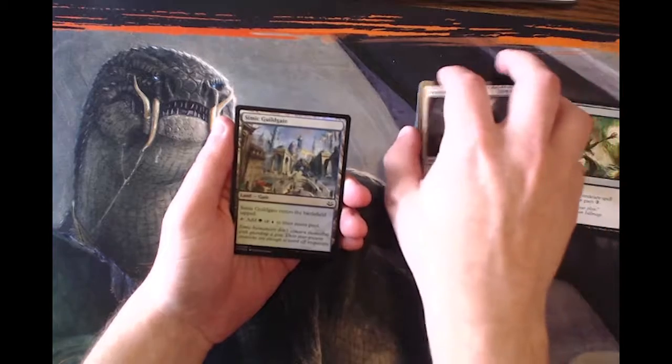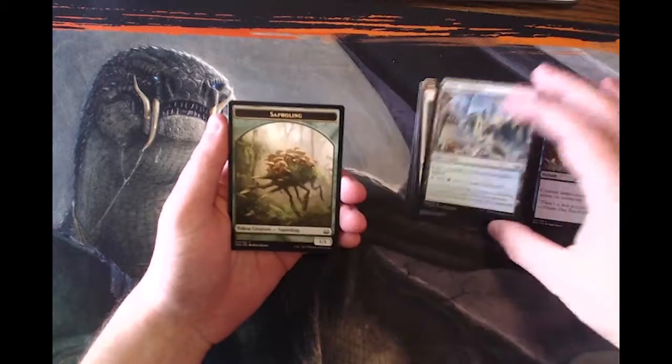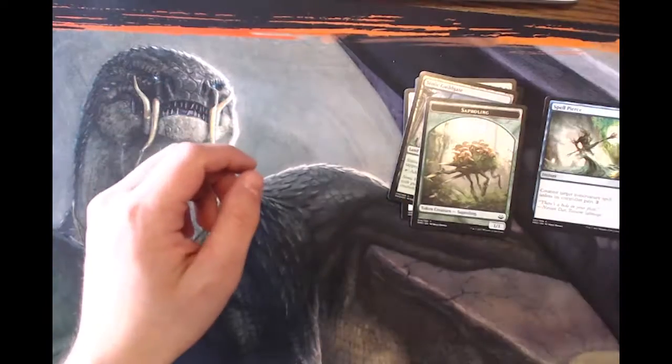The foil is a Simic Guild Gate — pretty cool, I like getting the foil guild gates, they're just really nice. And a Saproling token — nothing special there.